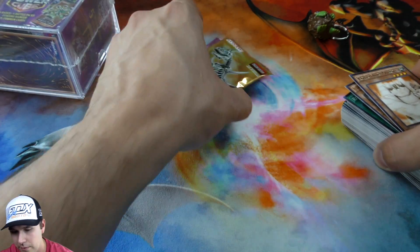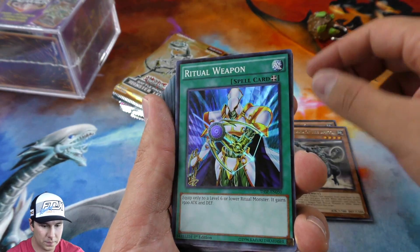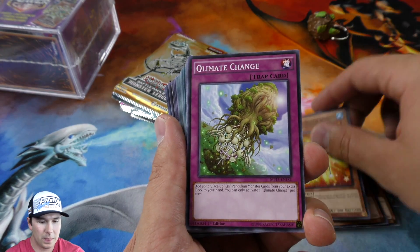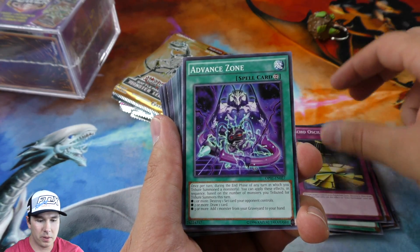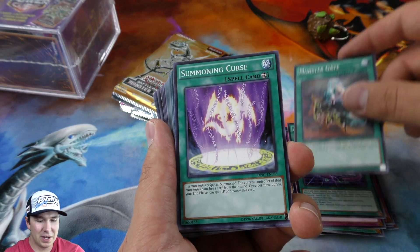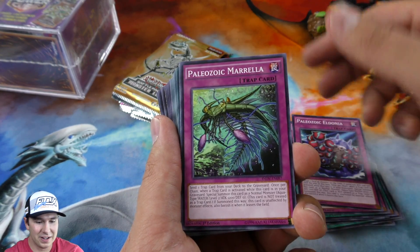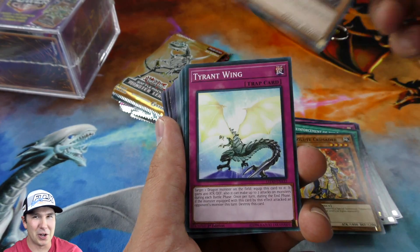Before we open up the booster packs, we'll just go through this giant mound of cards that we have. It looks like they've tossed in a couple of foils. Right on. And a Kaiba-man here. Look at this brick — 75 cards. This is one of those things where I think about drafting. With 75 cards, you could buy two of these and basically just throw down — your deck of 60 cards and a 15-card side deck. That'd be kind of fun.